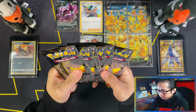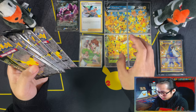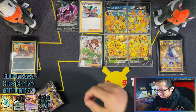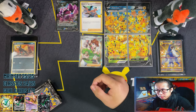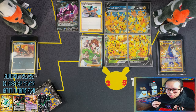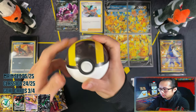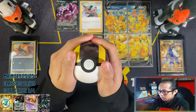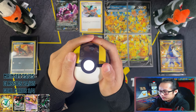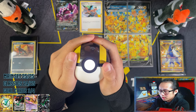Now moving on to the main event - six Celebrations packs. The only thing I'm after now after this opening, for the V-Union reunion for the promos, is that Mewtwo EX. And I'm wearing today a master ball hoodie - if you went back to generation one with Pokemon Blue and Red, I'm sure everyone used a master ball on the Mewtwo. So hopefully the master ball hoodie will bring back that nostalgia of catching that Mewtwo.